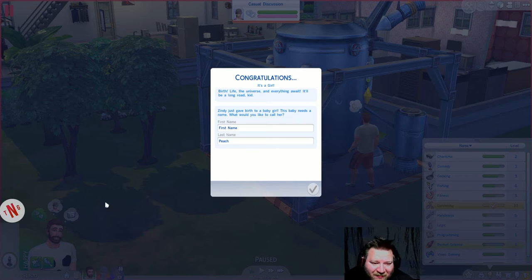It's another girl! Oh my god! What do you know — real men have girls! Let's see here. We're gonna call her — we already called the other one Peach. What are we gonna call her? Bella Peach. Yeah, Peach is the family name.